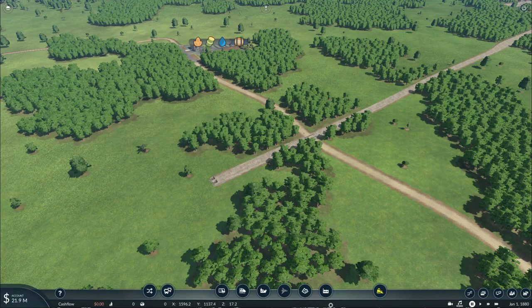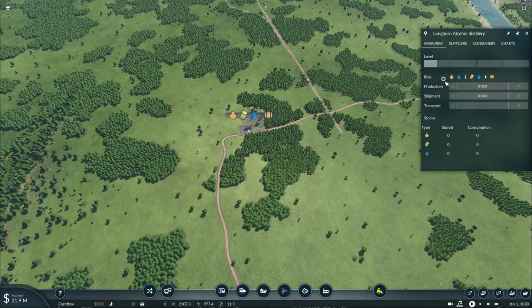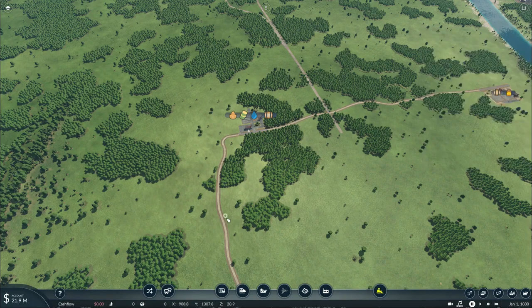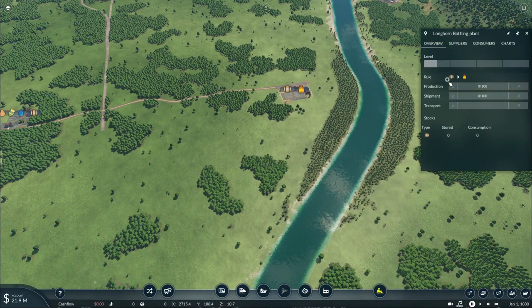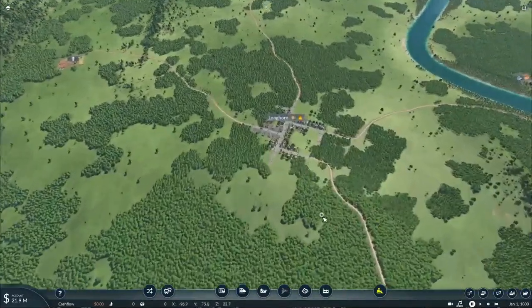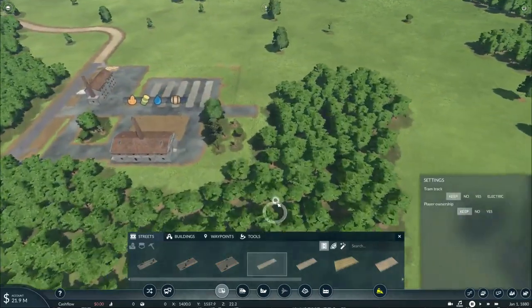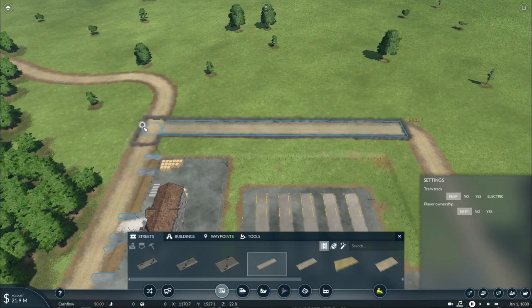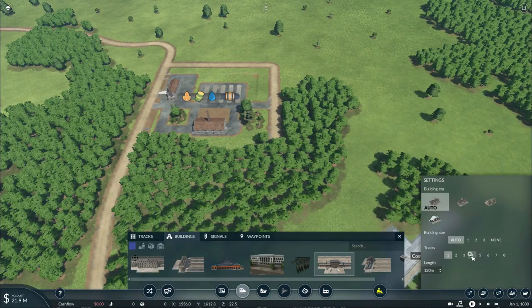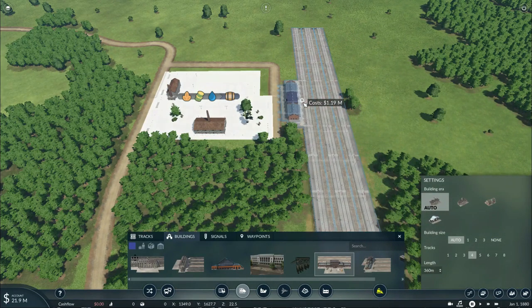Now let's get our railway system up and running. The Longhorn Alcohol Distillery requires either grain or sugarcane with water to produce barrels of alcohol. Next door across the railroad crossing is the Longhorn Bottling Plant, which requires one unit of alcohol to produce one unit of alcoholic drinks. The town of Leamington requires alcoholic drinks, as does Longhorn along with barrels of alcohol. We'll start transporting these commodities by placing down a 360-meter freight station with four tracks, with space for sugarcane, grain, and water.